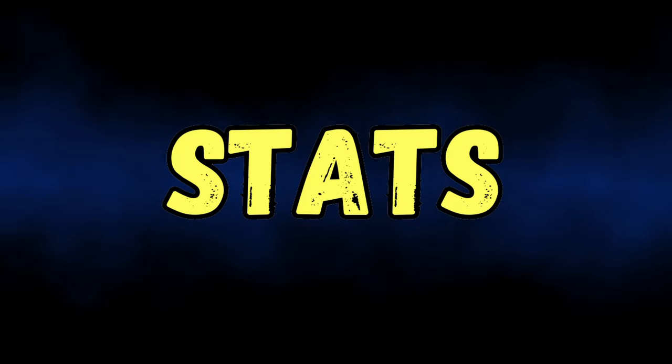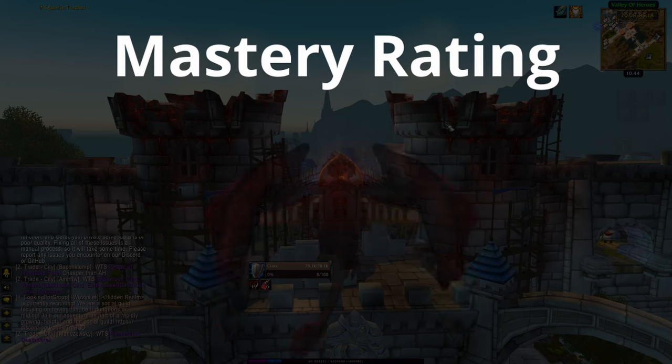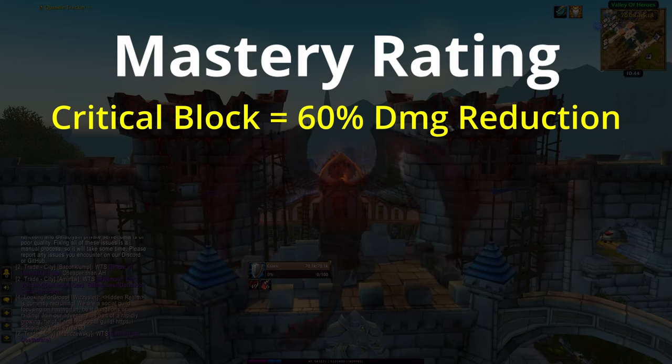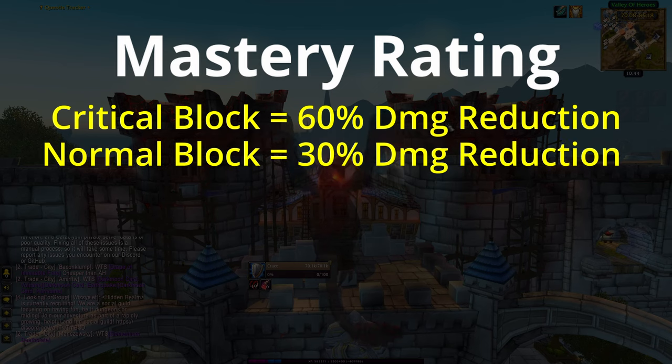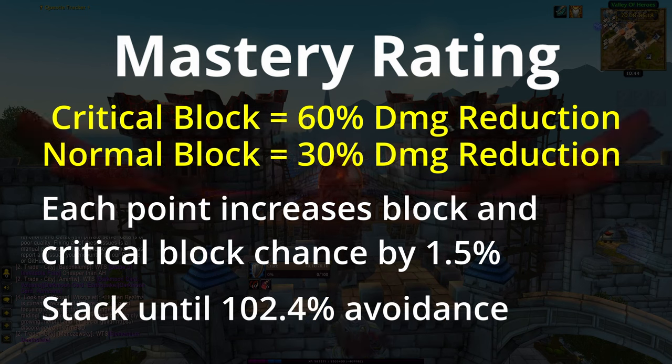Now let's have a look at all the stats important to the Protection Warrior. First up we've got mastery rating — Protection Warriors get Critical Block as their mastery and each block gives a flat 30% damage reduction. Each point of mastery increases your block chance and your critical block chance by an additional 1.5%, and you want to stack mastery until you reach 102.4% avoidance.